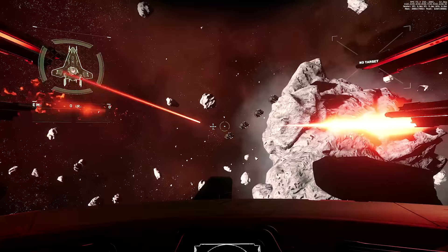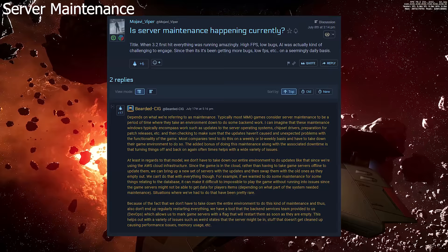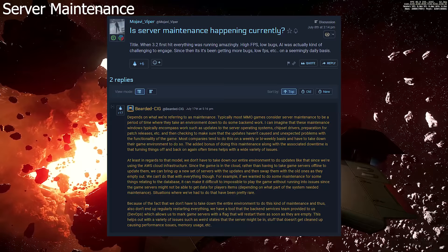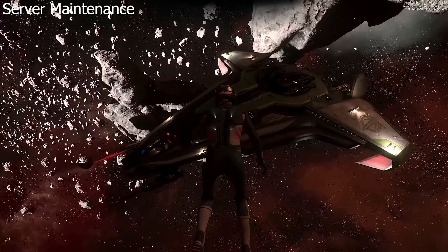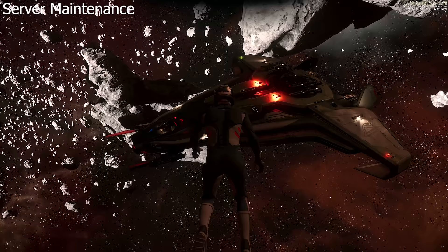There was a little bit of insight given into Star Citizen's Persistent Universe maintenance and AWS servers and how they work. A thread on Spectrum by Mojave Viper titled 'Is Server Maintenance Happening Currently?' asked that when 3.2 first hit, everything was running amazingly — high FPS, low bugs, and AI were challenging to engage. Since then it's been getting more bugs, low FPS, etc. on a seemingly daily basis. Bearded CIG responded: most MMO games consider server maintenance to be a period where they take an environment down to do some backend work, such as updates to server operating systems, chipset drivers, and preparation for patch releases.